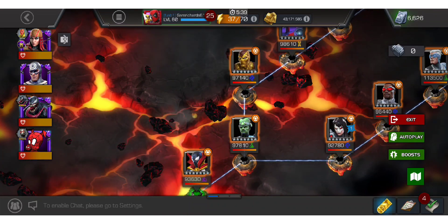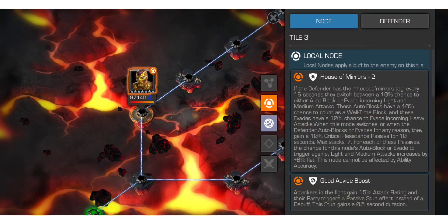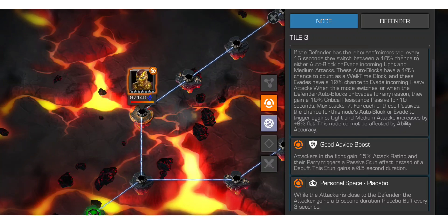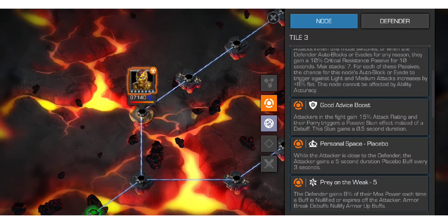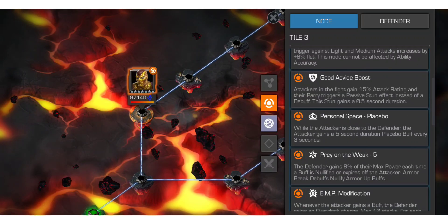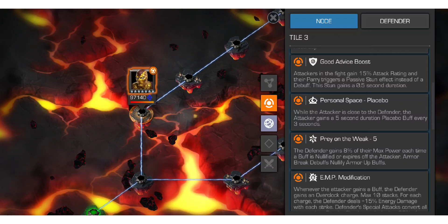Now we'll move on to the Shocker fight. Shocker is a House of Mirrors tag, so you do want to bring in somebody who has Clarity. I used Venom for this fight — he worked really well. You gain 15% attack rating and your parry triggers a passive stun instead of a debuff, which is handy for Shocker because he reduces the duration of those debuffs.